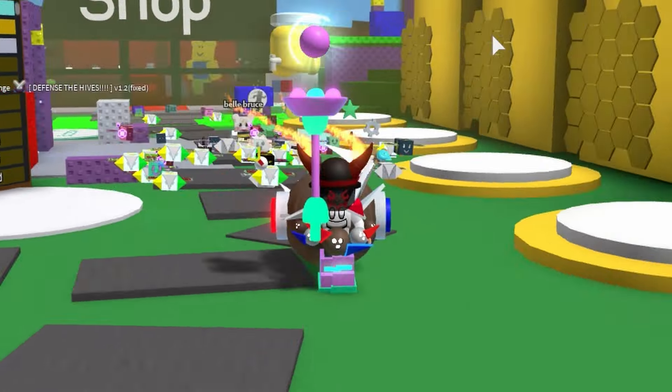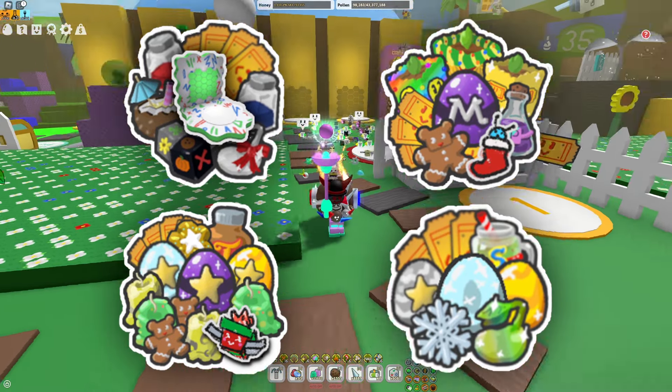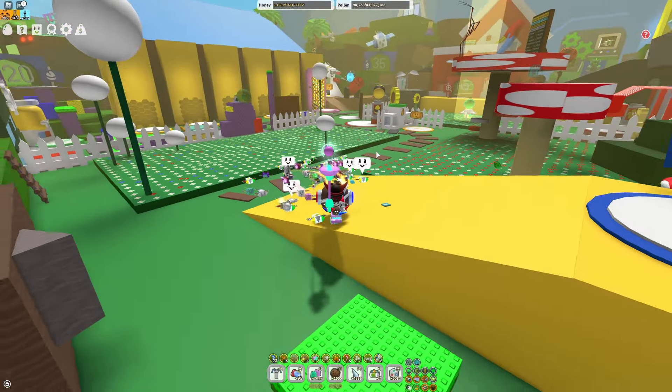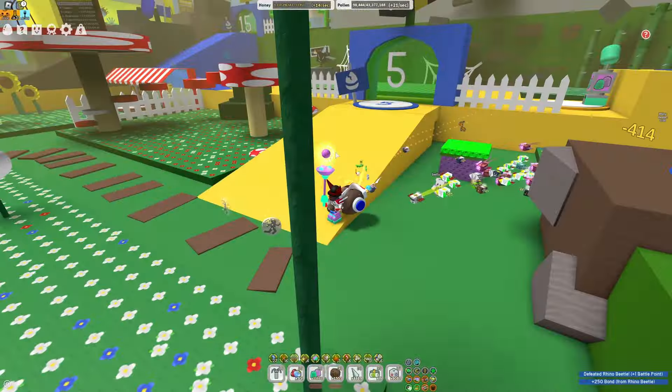Beginning here are the four Beezmas packs on screen right now. There is the Wavy Doodle Hive Bundle, the Gifted Giga Bundle, the Extravagant Starter Pack, and the Purple Planter Pack. So we might as well start off with what is probably one of the best deals ever created, which is the Extravagant Starter Pack.